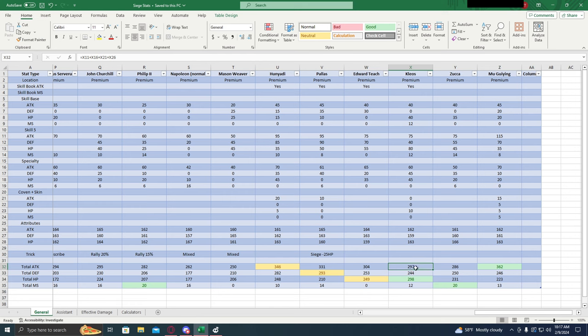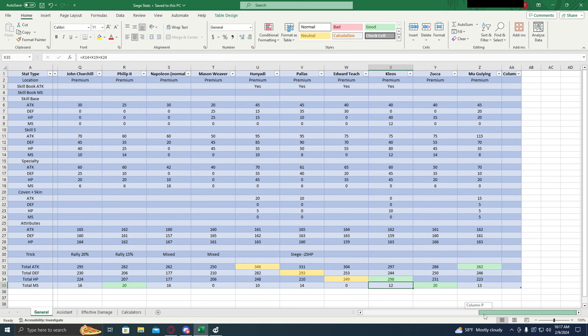Kleos is a pretty solid choice — almost 300 attack, that's pretty good. He has the highest health of any general, so he's probably going to be your go-to if you're looking for a tanky general. Reasonable defense and a 12% march size, so pretty solid all around. Zucca has 286 attack, decent defense, decent HP, and a 20% march size, making him a pretty solid choice. And then the new general, Mu Jiying — she has the highest attack, 13% march size, which is pretty decent, giving her a pretty high overall effective attack. Her defense is pretty decent and the health is not bad, so she's a pretty solid choice overall.